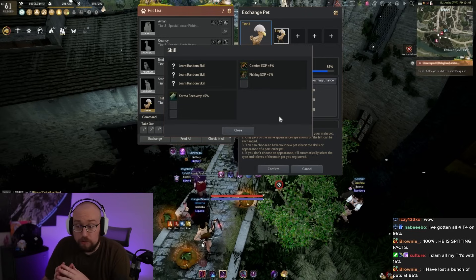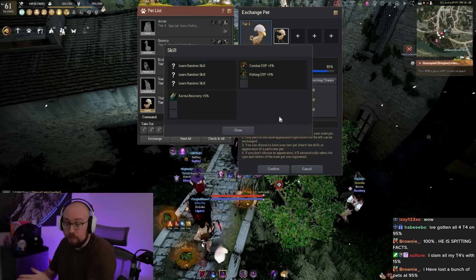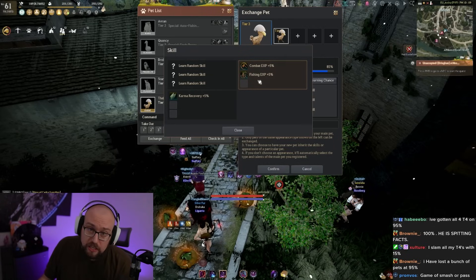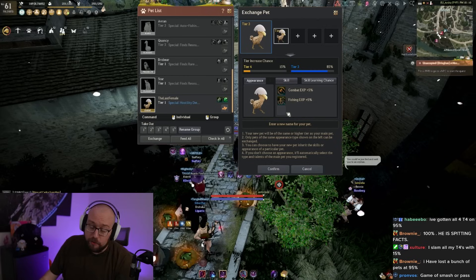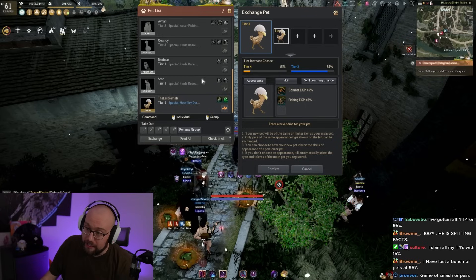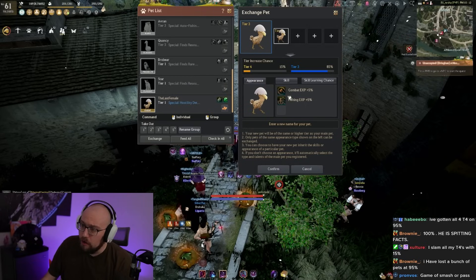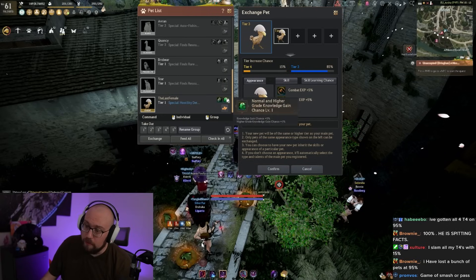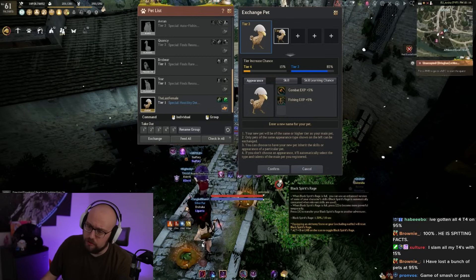You can actually retain the skills from previous pets. I like that it has combat EXP and fishing EXP — those are solid. It has a chance to learn an extra skill at every tier. It should have four skills at tier four; right now at tier three it'll have three skills — these two plus the knowledge skill which is 1%.